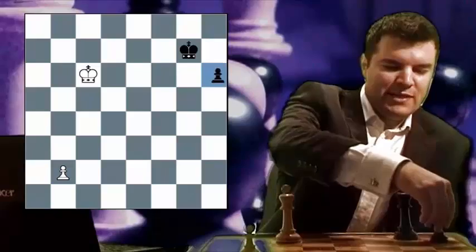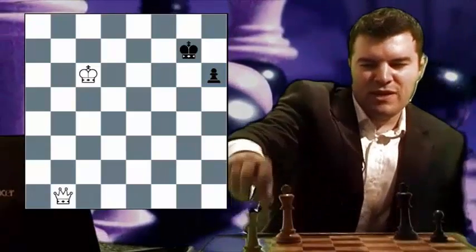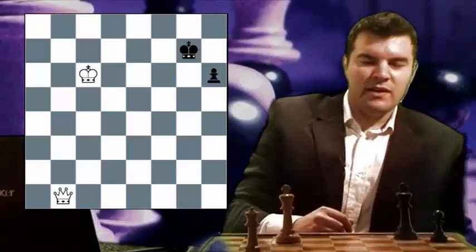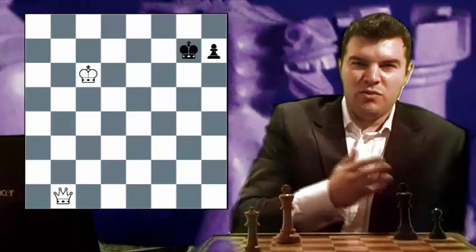Black plays pawn to A3. White promotes to a queen. And now black plays pawn to A2. With the pawn on A2, black can actually get a draw in this position. In queen against pawn endgames, if the pawn is either on the rook's file or the bishop's file and on the seventh rank, then it's a drawn endgame. However, if the pawn is on the knight's file or one of the two central squares, then it's winning for the queen.